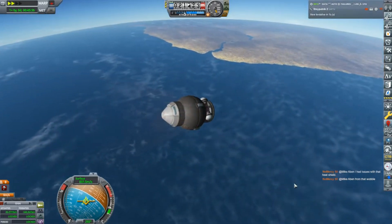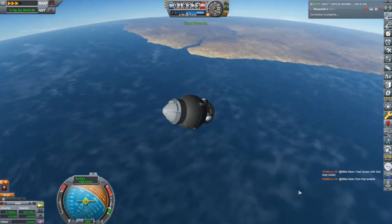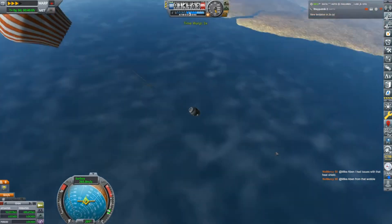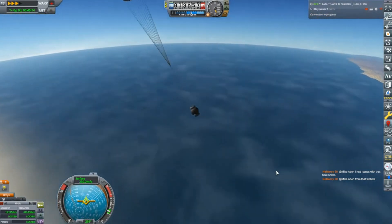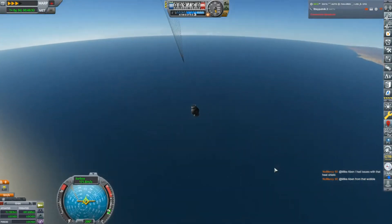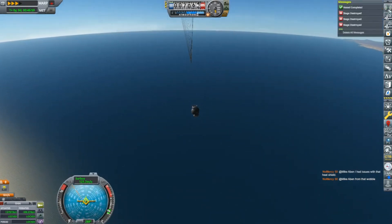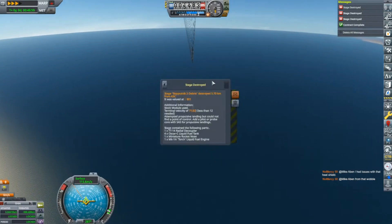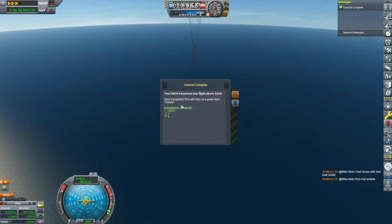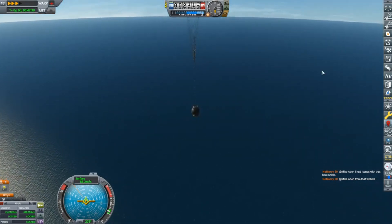This is our first recovery from space - the first stuff to go into space and come back with its bounty of science. I see notifications coming up - the vessel got completed, a stage being destroyed, and a contract complete: 'haul the Mark 16 parachute into flight.' I forgot that was even there - okay, I'm happy with that!